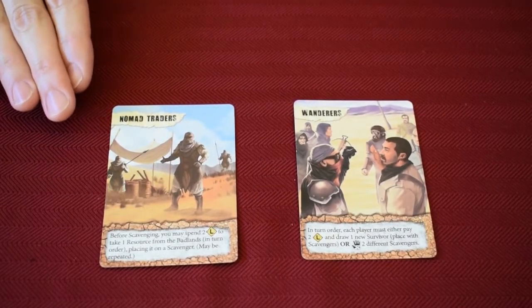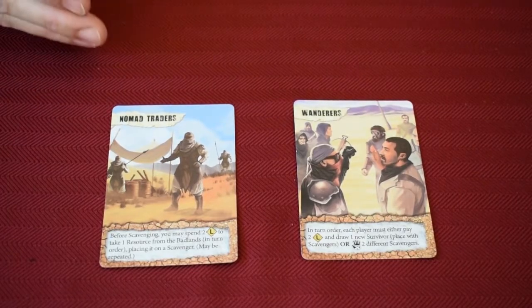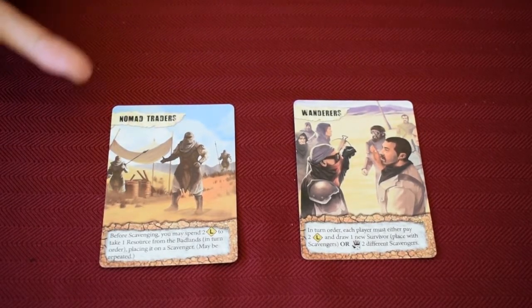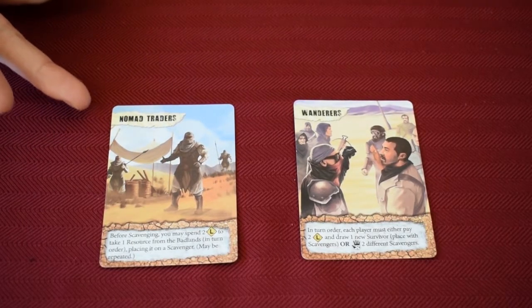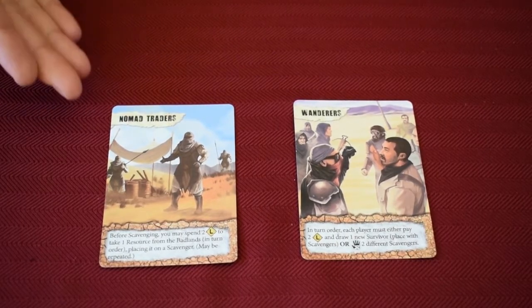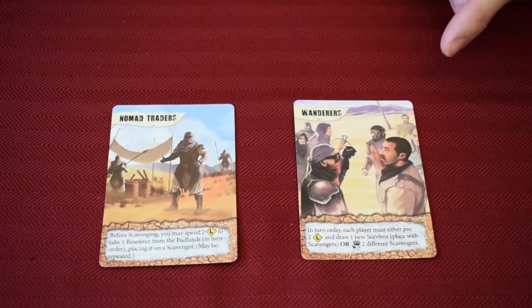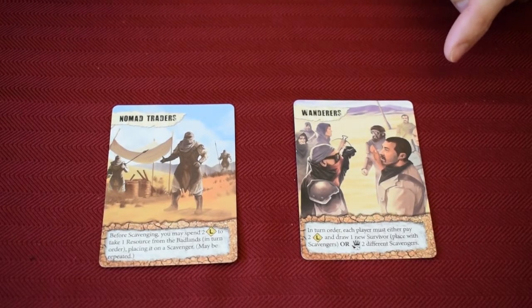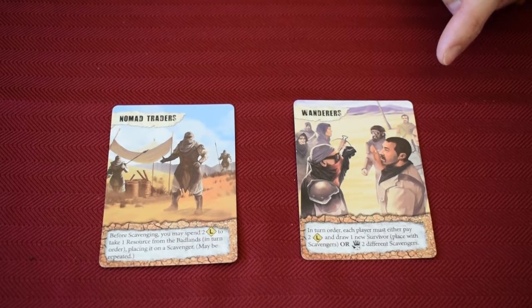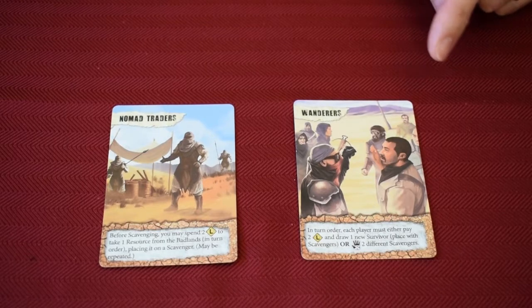Two Badlands cards worth covering in more detail. The Nomad Traders give each player a choice: spend two loot of any type to take one resource of your choice from the Badlands and put it on one of your specialists — essentially trading loot for exactly the resource you want. You don't have to if you don't want to. The Wanderers card gives you no choice: in turn order, you either pay two loot and draw one new survivor to add to your currently sent-out scavengers, or if you can't or don't want to pay, you must injure two different scavengers. You've met a clan that are friend or foe depending on whether you give them loot.